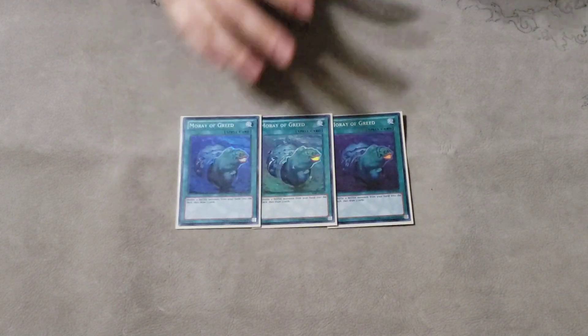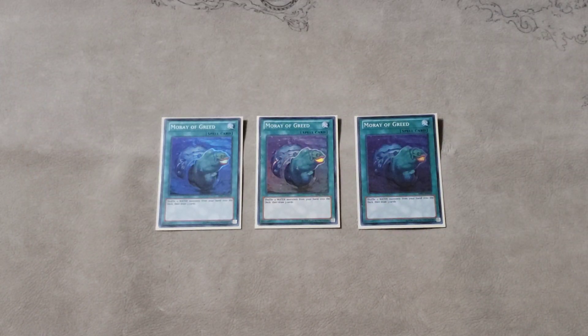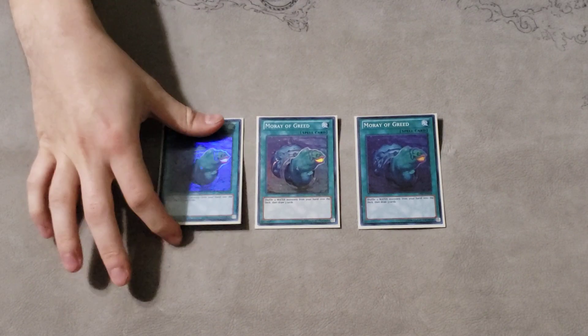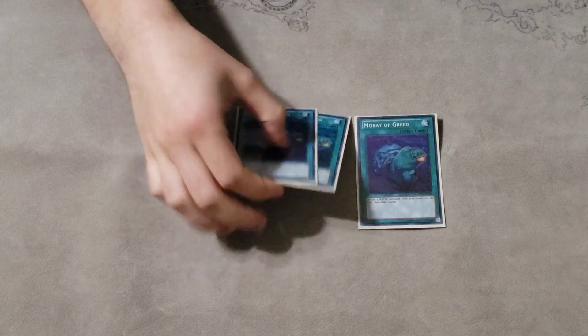On to spells — three Moray of Greed. Moray is one of the best consistency spells for water decks because it only works for water decks and there's a reason it's such a powerful card. You essentially reshuffle your entire hand — it feels like you put bricks back like your Lapis Dragon and your Fishborg Launcher — and then you can draw three additional cards. If you didn't open combo, you can try to see combo with this. It's just very, very powerful as a water consistency spell.